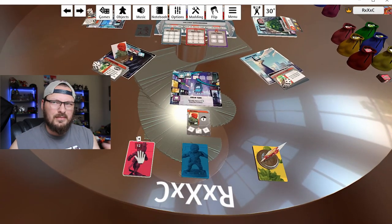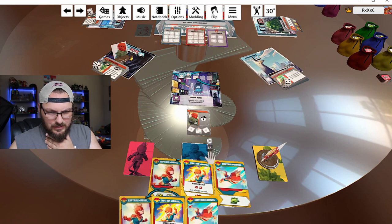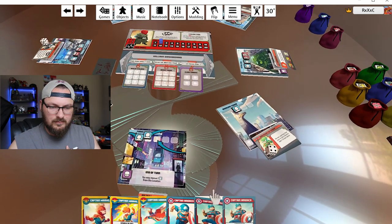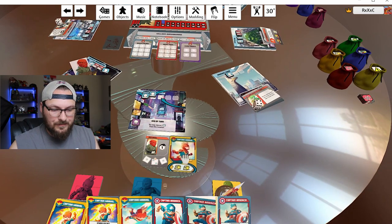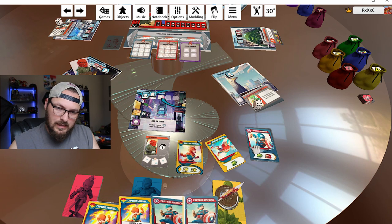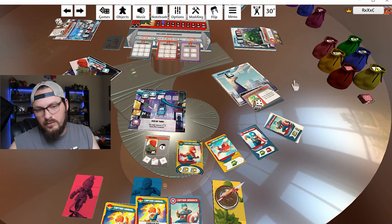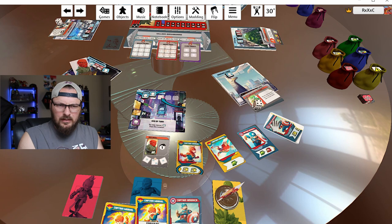When playing by myself with two characters, I just draw to the same hand — draw two or three cards — and I have both heroes in one hand. Then I drag cards out to play them. A helpful tip: hitting Q and E lets you tilt a card, so as we're going in a circle we can start turning cards and making the circle layout happen naturally around the board.